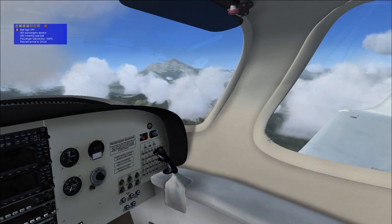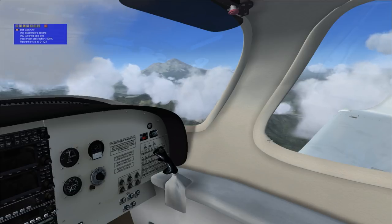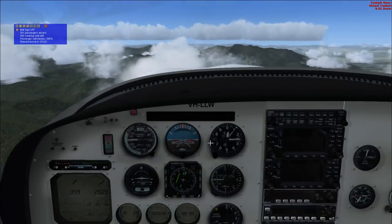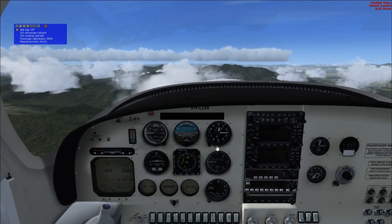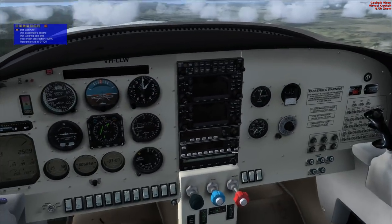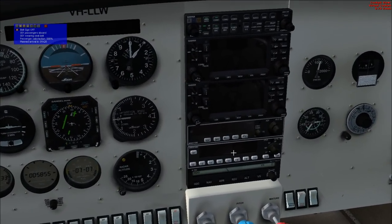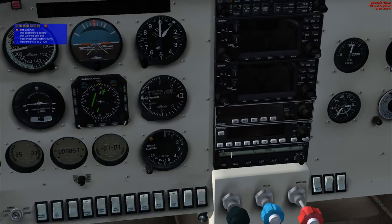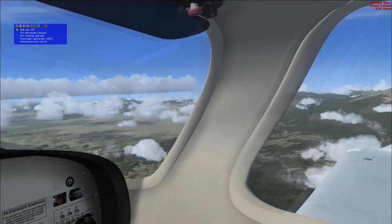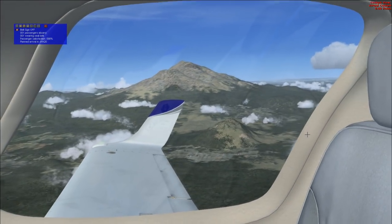Considering the situation, I think we can go back to 11,000 feet. Over mountainous terrain, it's good to keep a lookout for the radar altitude — it was reading 2,500 feet there for a bit. But that's plenty of clearance, of course. There's Mount Shasta again.